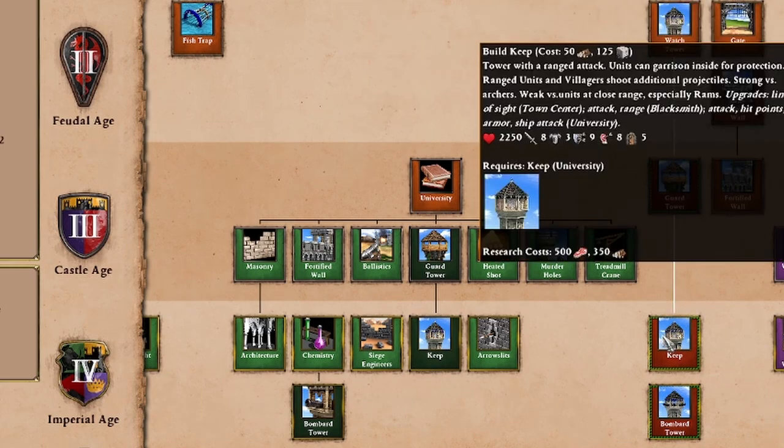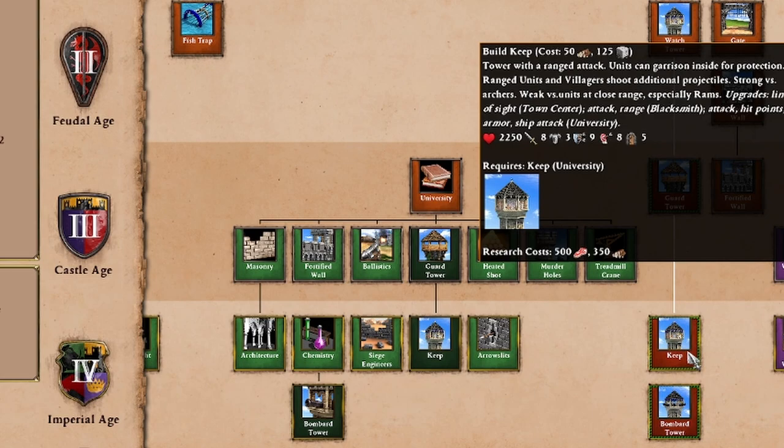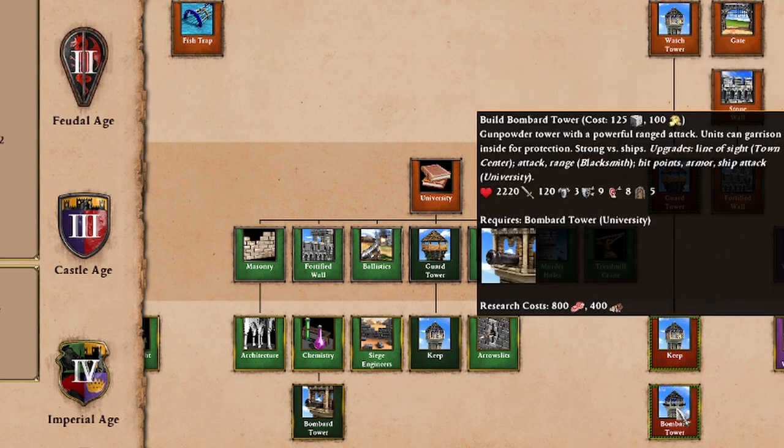Keeps are a bit more expensive, but still only food and wood — not so bad, especially for an imperial age technology. And then we have a completely different kind of unit: the bombard tower. You can see the damage that's being done — bombard towers are doing quite a lot of damage. They also cost a different resource: stone and gold. So this can be a difficult unit to make a lot of, but they are very, very strong.